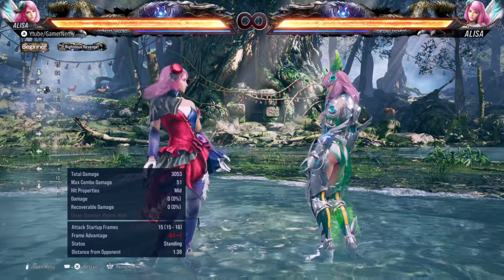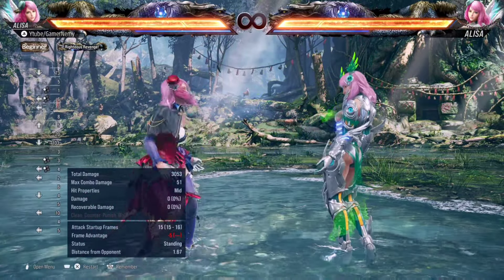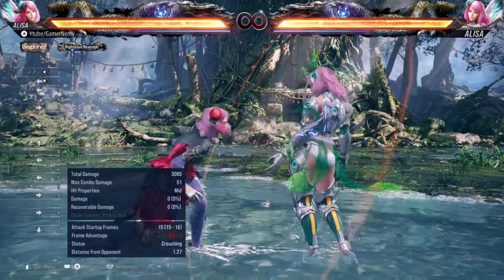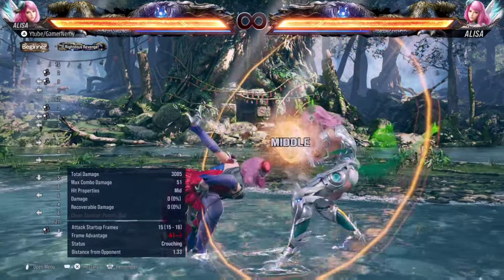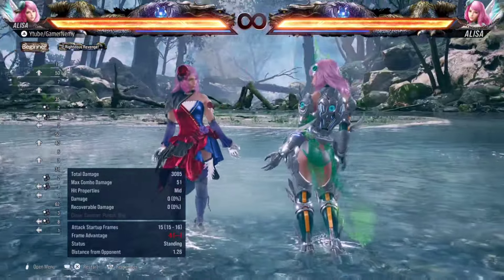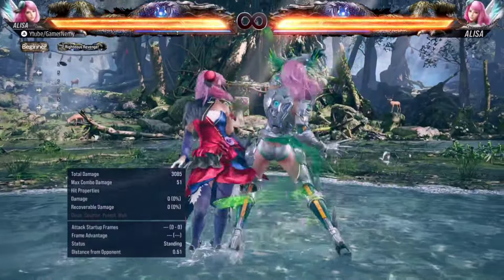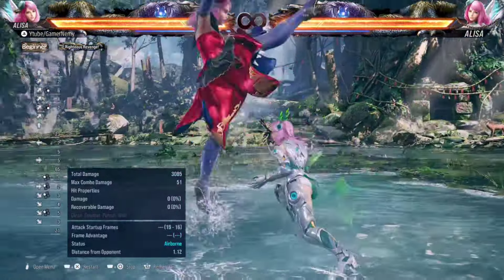Back one is basically used to check the opponent and make reads off of what they do. You want to check them and see how they react, then make decisions based off of that the next time you throw a back one. On block at minus five, Alisa has one of the best movement in the game — second only to Lily. So after back one, you can still sidestep every option they throw out afterwards, apart from homing moves. You can easily step jabs, you can easily step a down forward one as well. Back one, sidestep — it's a very good option.